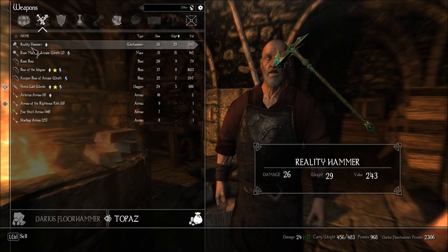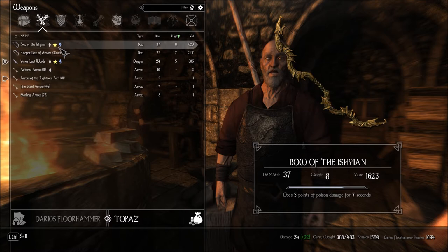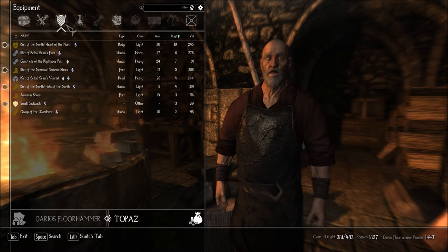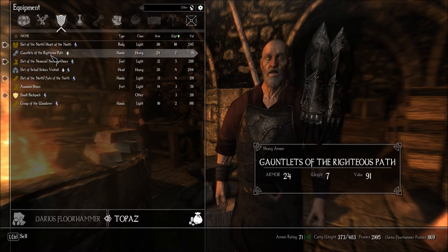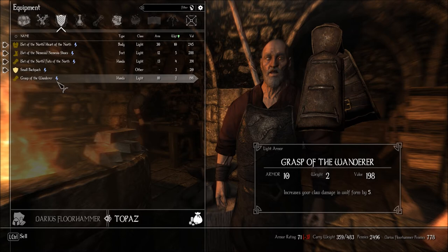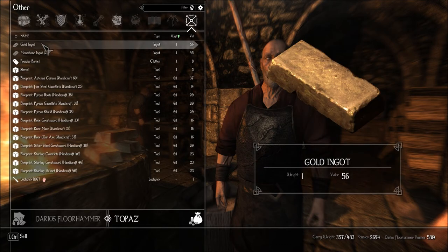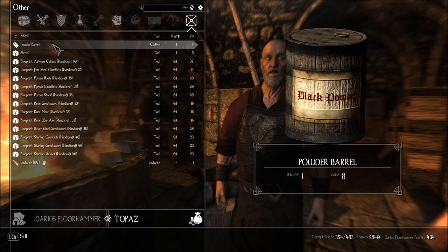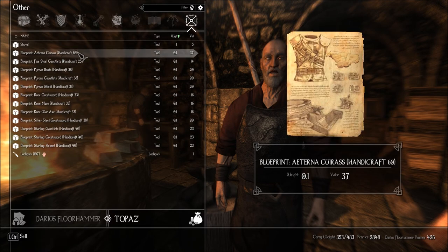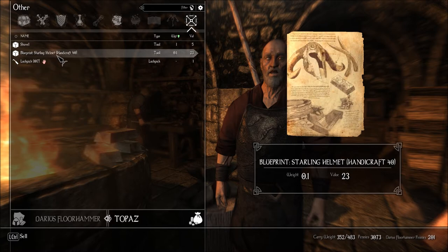I don't know what it is with this reality hammer, but he's got a lot of pennies — you can have that. You can have this and this and this. And you can have this. While you're at it, have this and this and that. And also that. Take a powder barrel — okay. Shovel? No, I'll keep the shovel. I'm watching his gold quickly dwindle down to almost nothing.